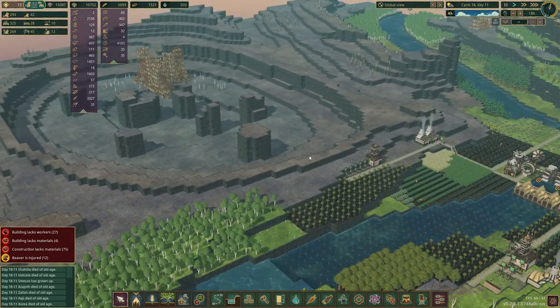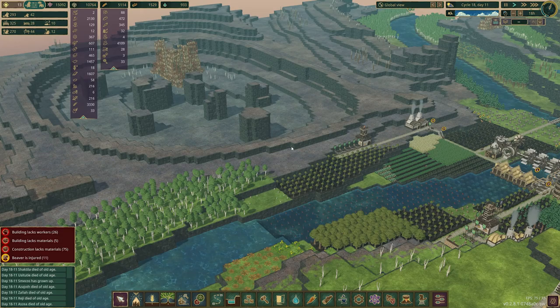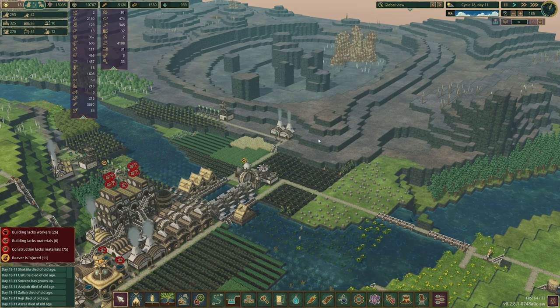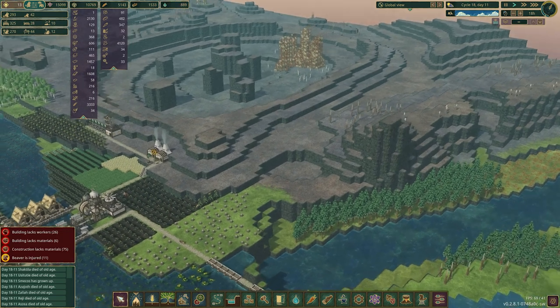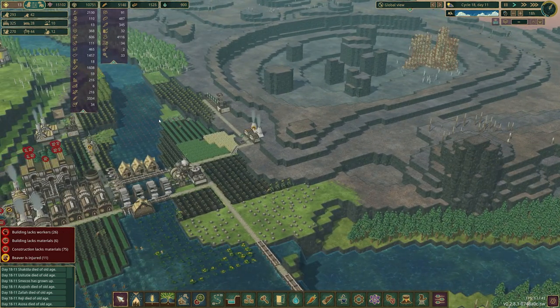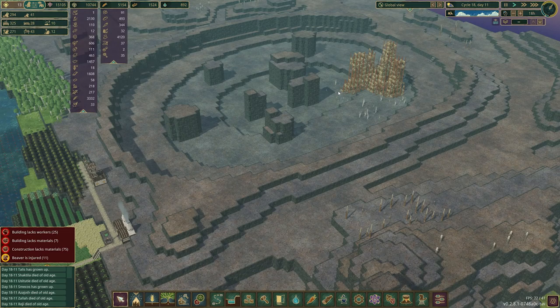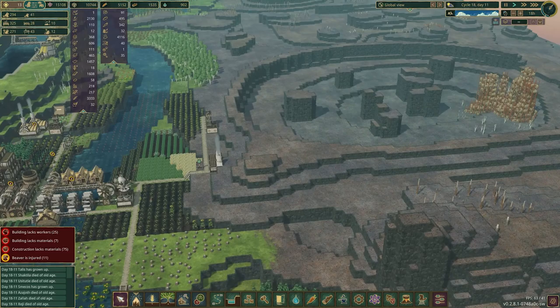Someone posted on my Twitter a screenshot of their game where they'd done a similar thing — they had dynamited most of this out, put their dam a little further downstream to give more area, put in a channel here and another one in this general area, flattened it out, and it was pretty much completely full of water. That's an exciting idea — it will give us a lot more farmable space as well.